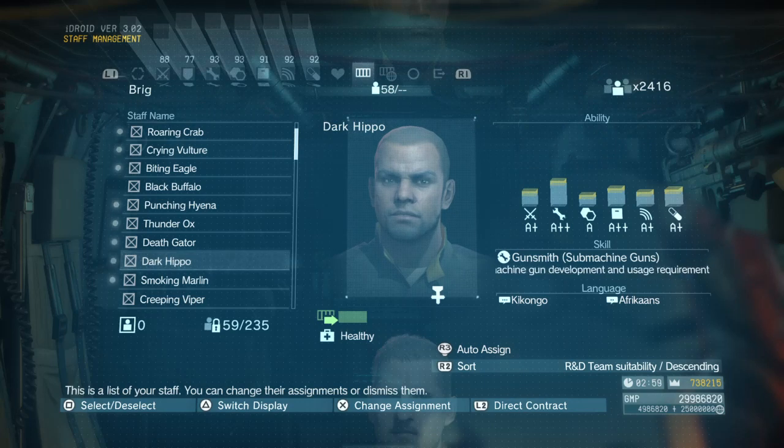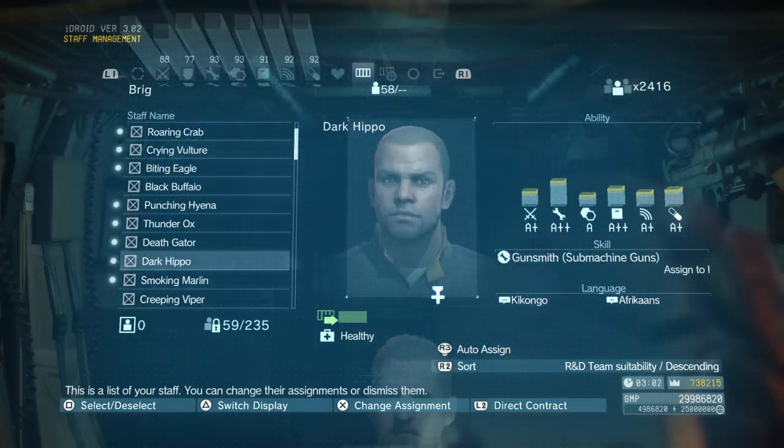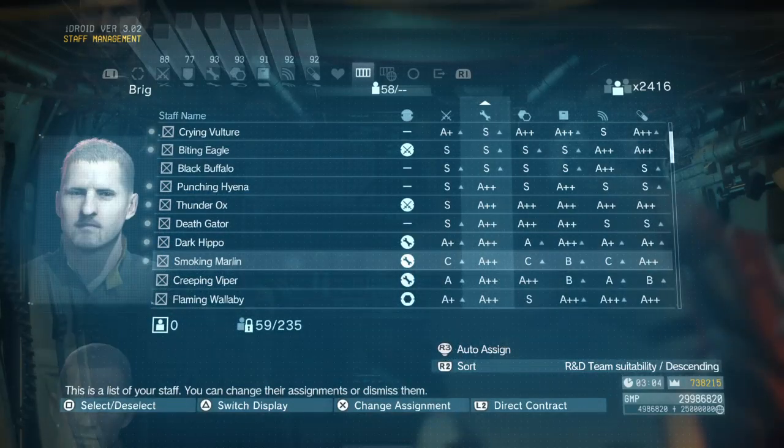After the fifth time, switch out Snake, put him in the waiting room, and you'll see he's now an S-rank. Then you can place him back in R&D. You can keep doing this process for all of the skull survivors.